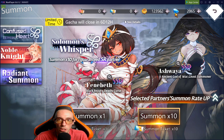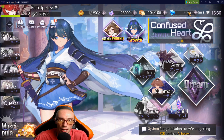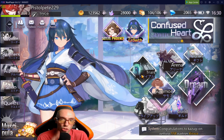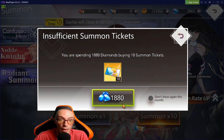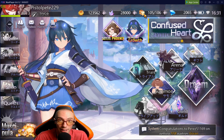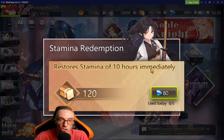Next thing you want to do is decide what to spend your diamonds on. You can see our diamonds in the top right corner — the game is pretty generous with diamonds. I got 2,000 and that was after I already did another 10-pull summon. There are two main ways to spend your diamonds: you can use them on summons, which costs 180, or the other way is at the top corner, right next to the diamonds, you'll see a piece of bread — that is your energy.